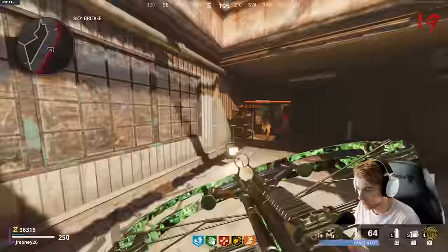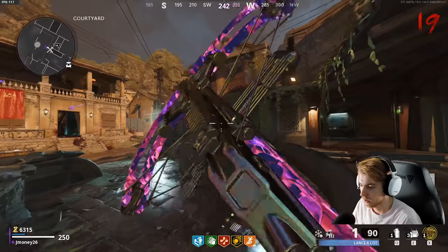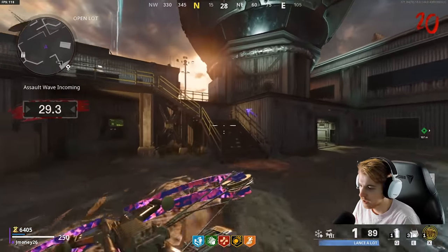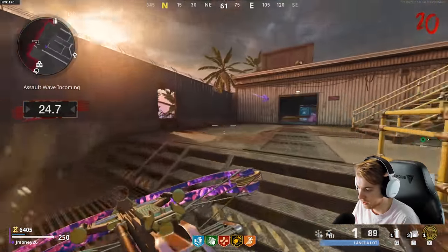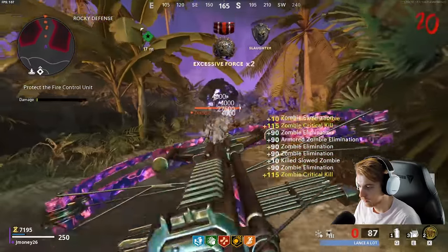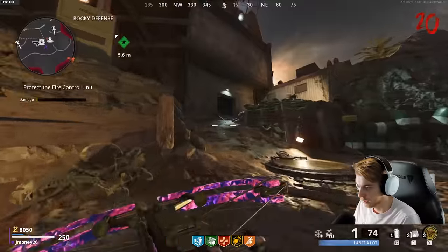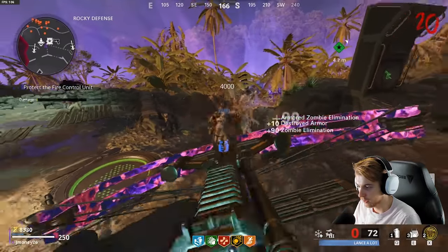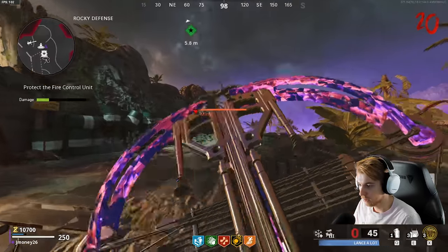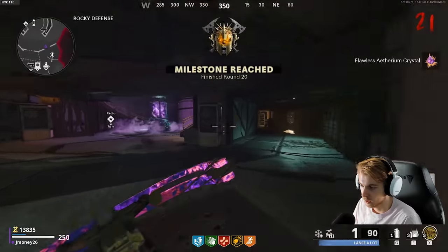Pack-a-Punch tier three — this thing's looking nice. That pink and purple is fire. The Toxic Growth could be good for these too — if you know what little tunnel they're coming through, you just put that down, they're all gonna be slowed. It's just free kills basically. We made it. They're all coming through the middle. Look how fast this shoots — you do not need Ring of Fire with this. It basically has constant Ring of Fire on a quick flawless crystal.